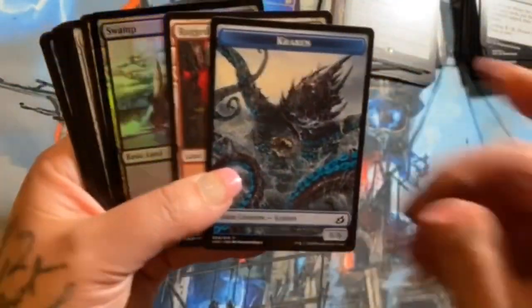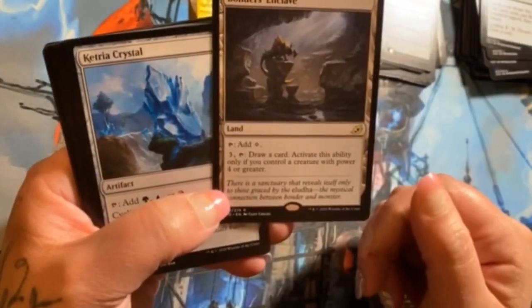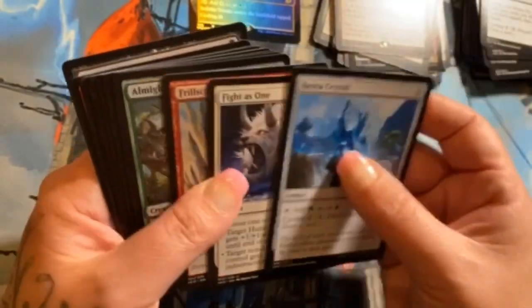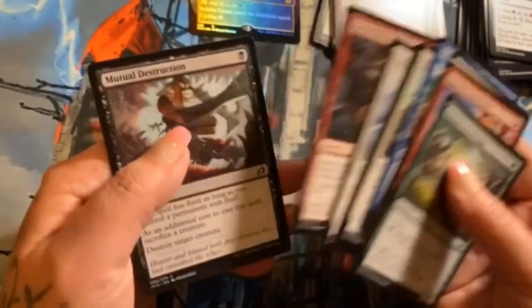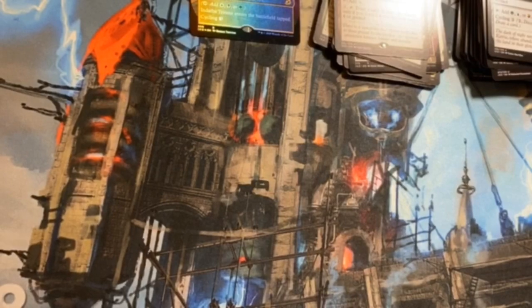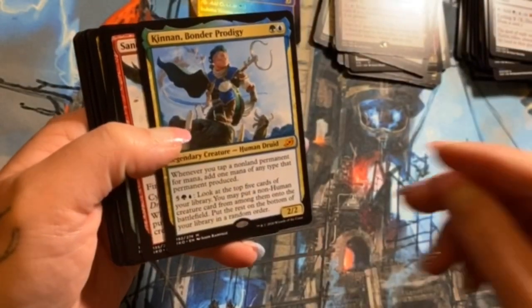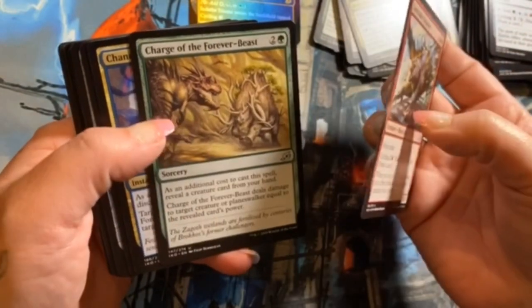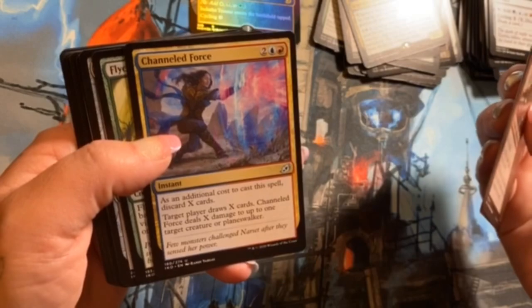That cracking token looks awesome too. Foil Swamp — yay. Bonders Enclave, Ketria Crystal, Fights as One, and Frillscare Mentor as uncommons. Let's scour these for an alternate. Kenan Bonder Prodigy — he's good. Another mythic: Sanctuary Smasher, Charge of the Forever-Beast, and Channeled Force. Oh, I like that — neat little card.